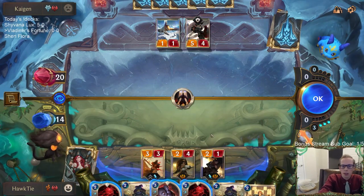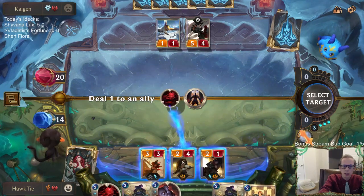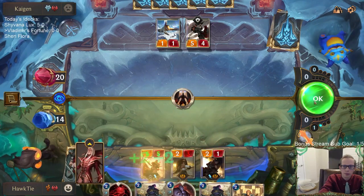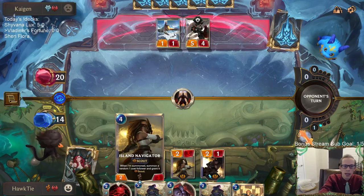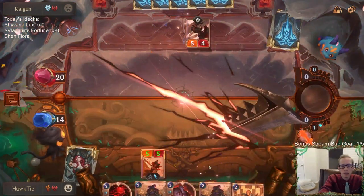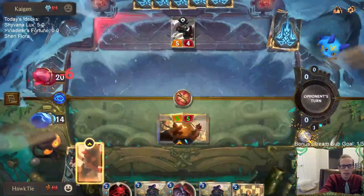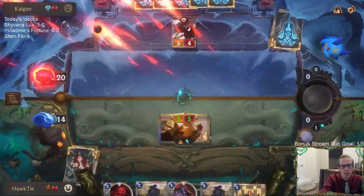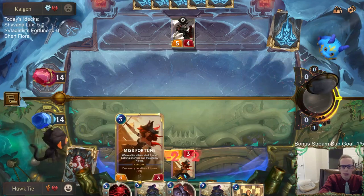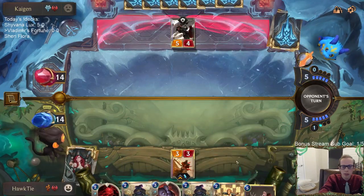Reckoning. Alright, do I want to do Transfusion or Might? I guess Transfusion. I could have Mighted the Island Navigator and turned this into five power with the scout, or even the Legion Saboteur turned that into five power with the scout and we would have dealt 12 damage. So I'm doing less damage to keep Misfortune alive. We'll see how that plays out for us.